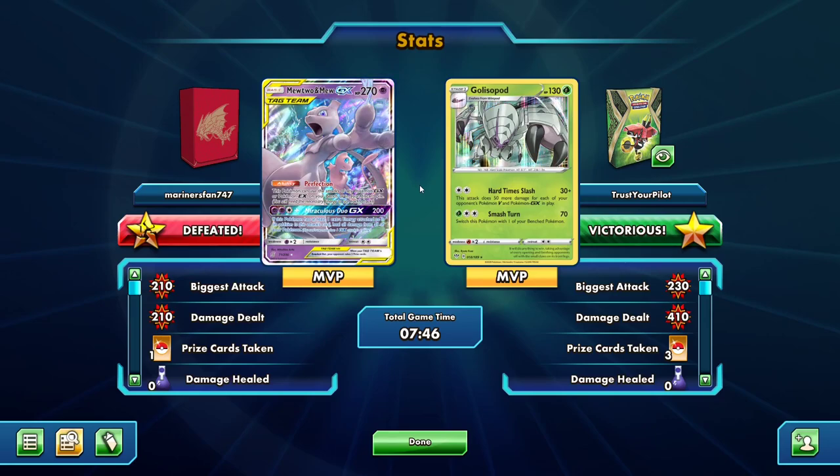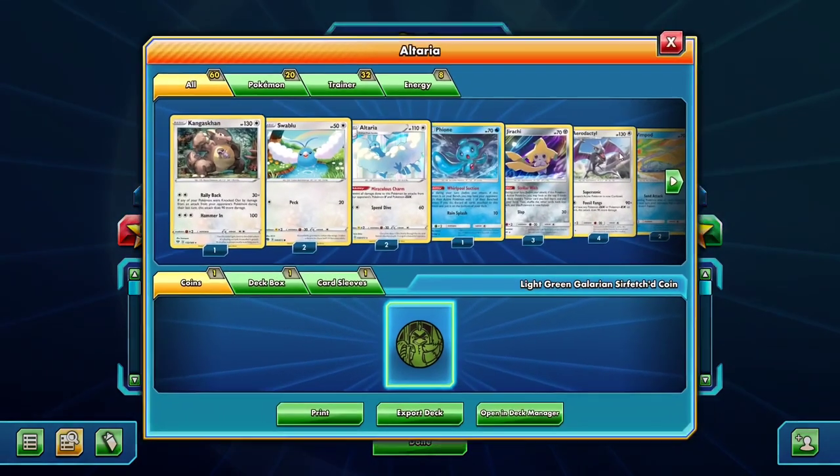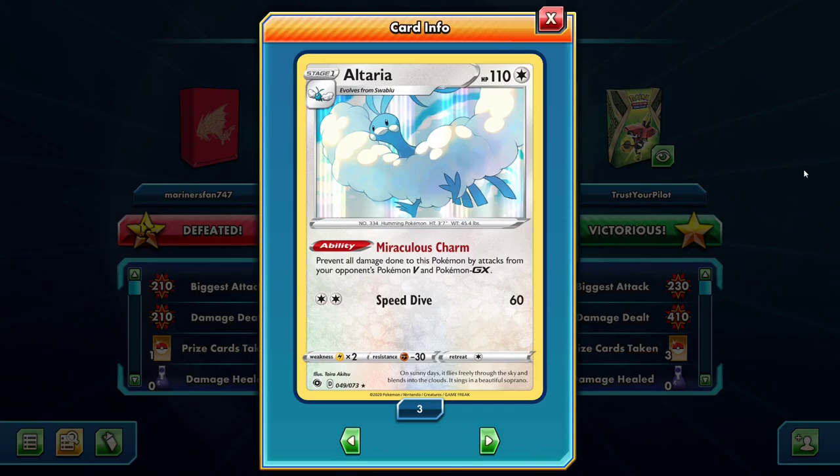Remember that when you're playing a single-prize deck, your opponent has to take six knockouts to win — unless it's ADP. So make sure you count the Pokemon on your side of the field. Don't have more than six prizes on your side of the field, or else you give your opponent the win — especially when you have Altaria.